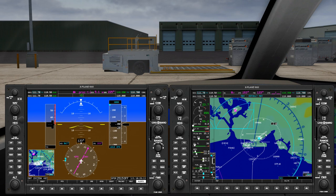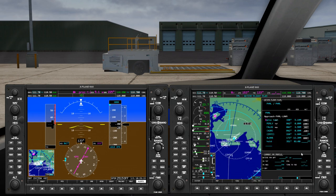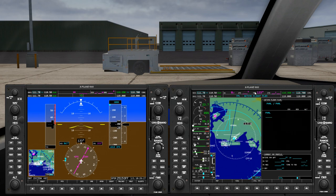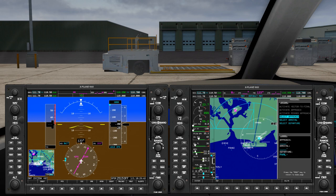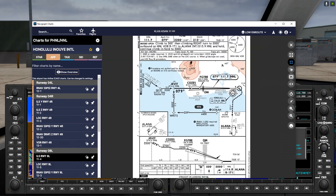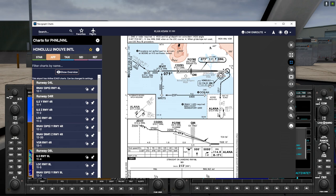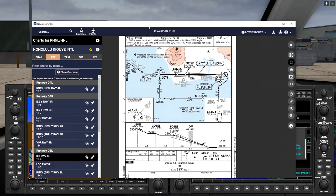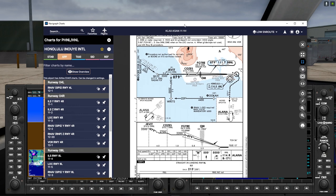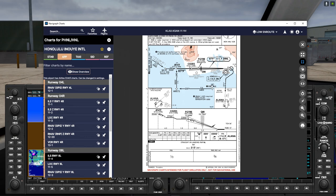I'm going to bring the right screen and go to flight plan. If you already have a flight plan, let's delete it — flight plan menu, outer knob, go to delete flight plan, enter. We're going to select approach, enter. First we're going to do the ILS runway 08 left — select that.